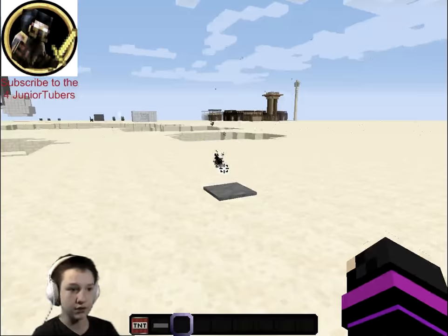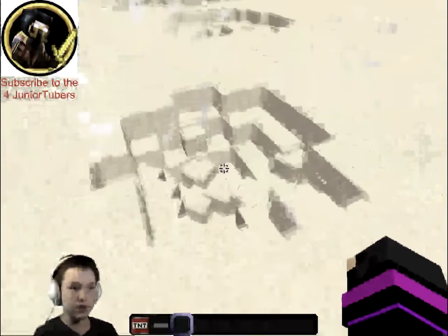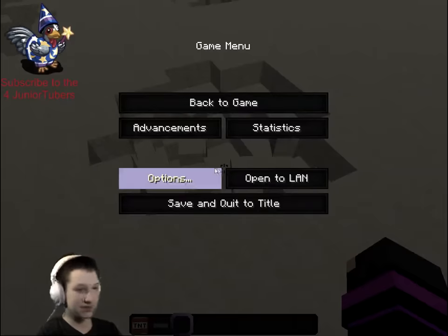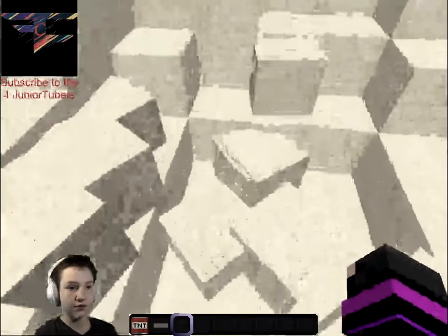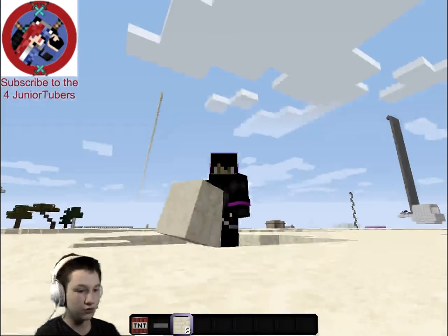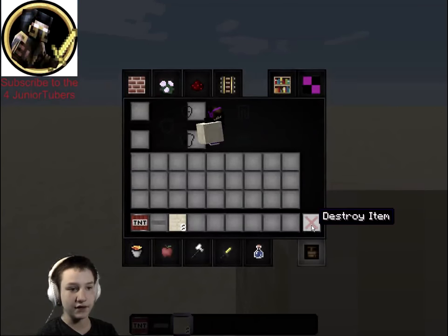I have auto-jump on. Oh yeah, every block is like huge. Okay, so it made a decent crater. It's not going to affect what they do — it's just going to affect what they look like. It's a resource pack.